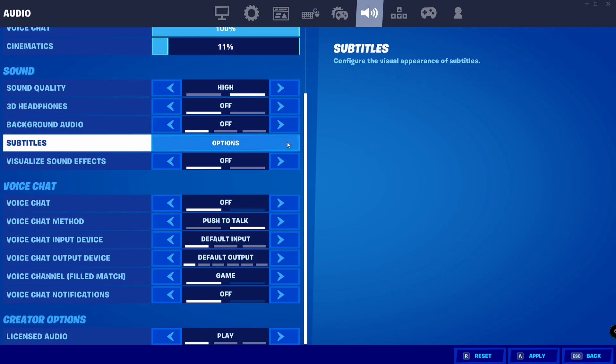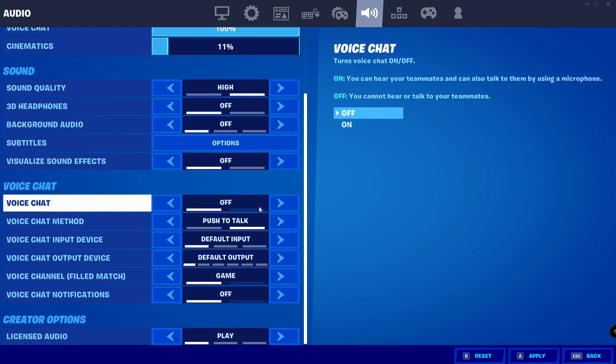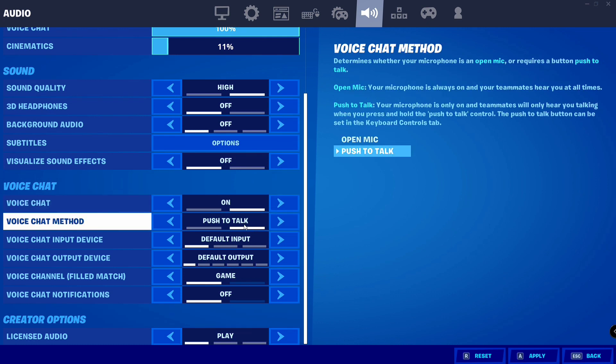Scroll down a little bit and go to Voice Chat — it will be set to off, so enable it to on. Then go to Voice Chat Method, which is set to Push to Talk, and change it to Open Mic.